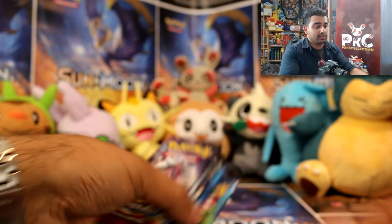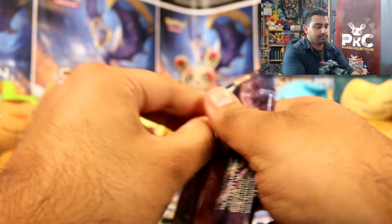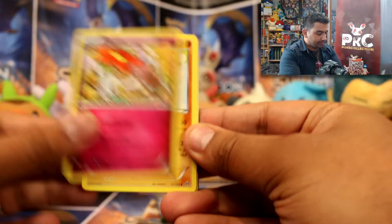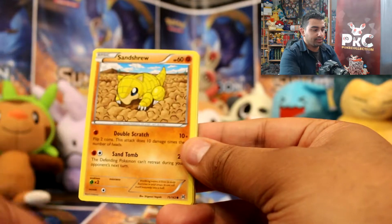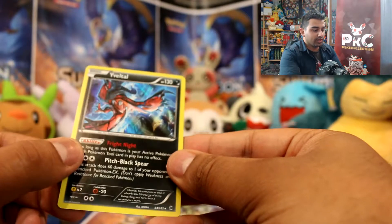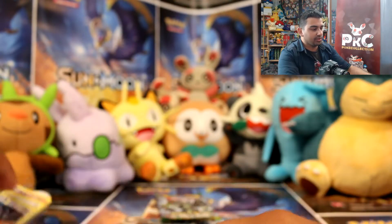Let's go on to the packs then — we'll start with the Breakthrough pack. So we have Floatzel, Piloswine, Rainbow Energy, Swinub, Sandshrew, Meowth, Pancham, Fennekin, Starly. Reverse is a Yveltal holo — I really like this card from this set. Awesome, nice way to start. I love when I can start videos with something really cool.